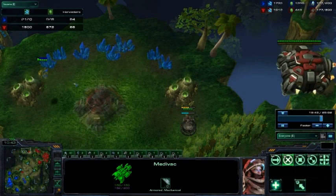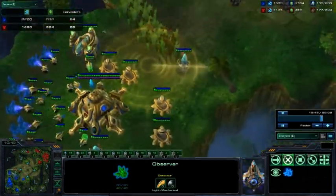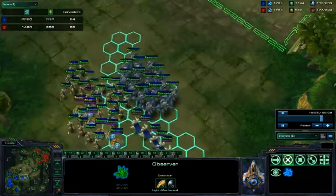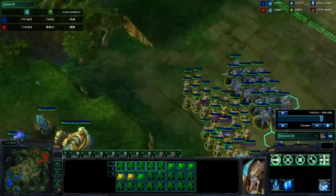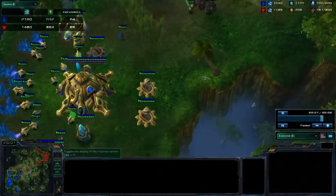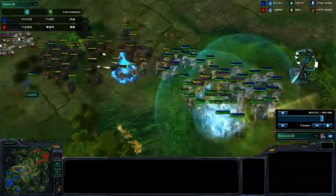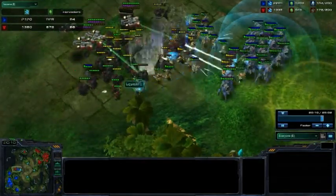MC's tech will be very far ahead because he does have that 900 gas per minute instead of 650 for General. General going for that fourth base — of course MC does spot it. Now attacking the fourth of MC. MC's army is actually quite far back; he will be able to pick off a few cannons here before MC gets there, but huge engagement — General's army is split in half. These Chargelots will start hacking away at that army.